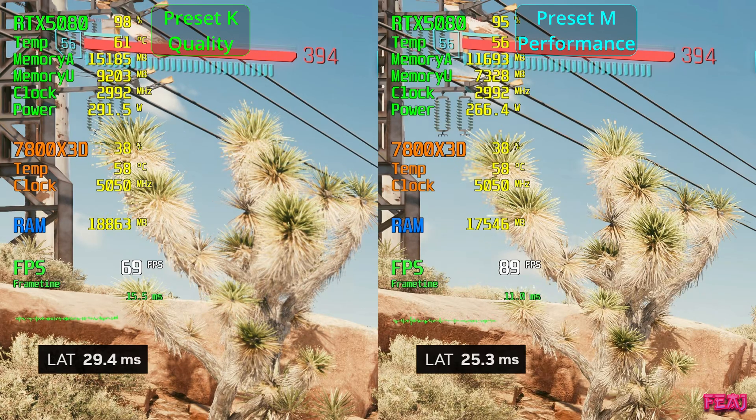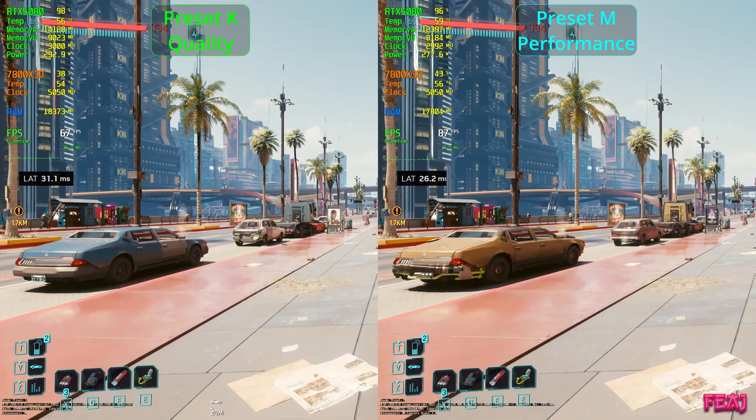You can also see that the watts — the power — is used less on preset M, and we got more FPS and lower latency. It uses a little bit less RAM too. The VRAM allocation is way less, and the VRAM usage is also two gigabytes less. That is a huge win honestly for performance mode on preset M.